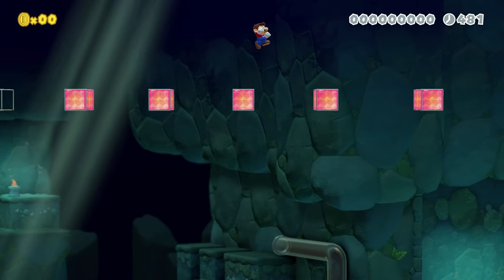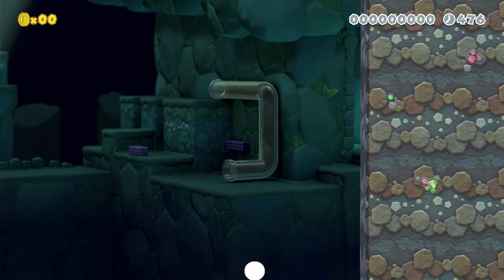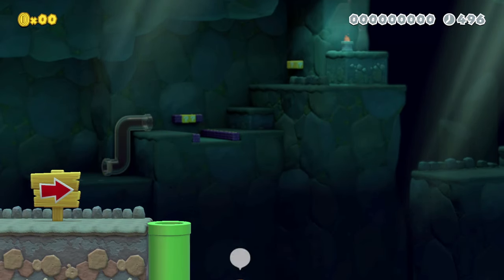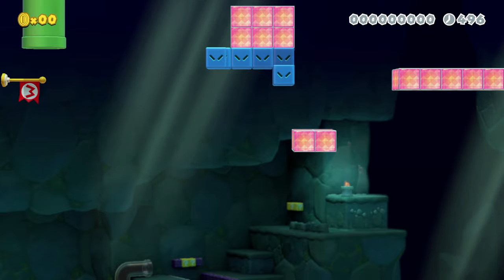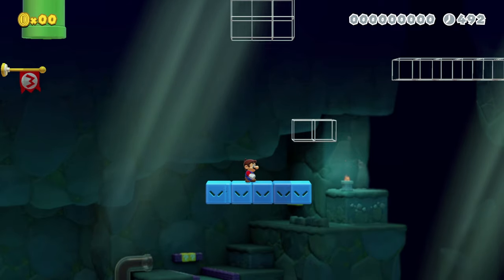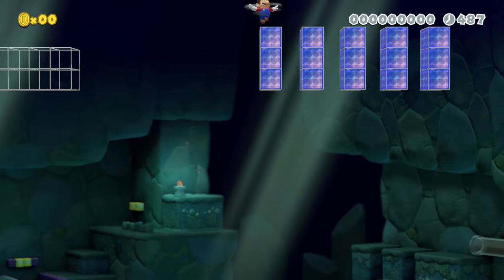If you shoot the ball bombs with the fire flower, it ignites them and they fall off the rail. The next section was a platforming section with ice blocks underneath that ball bombs can blow up. So if you sat and shot them off — there's no good reason to — they would just fall off and destroy the path you needed. Which was unintentional, but I found it really funny, so I left it. I don't know if anyone's done it.